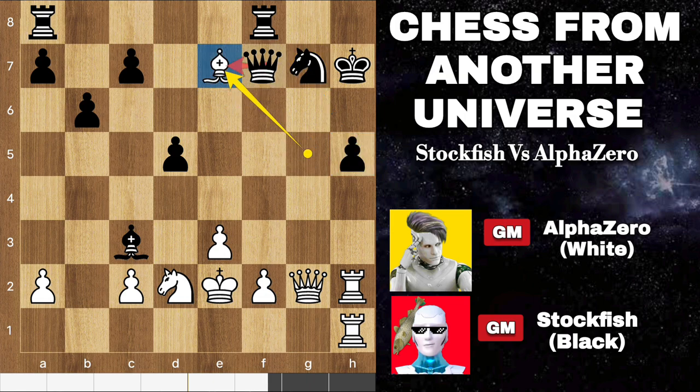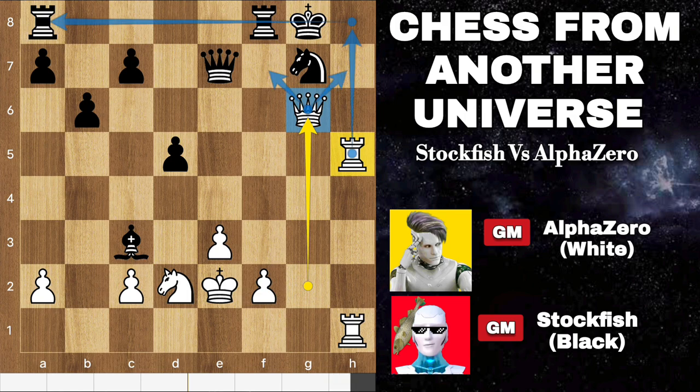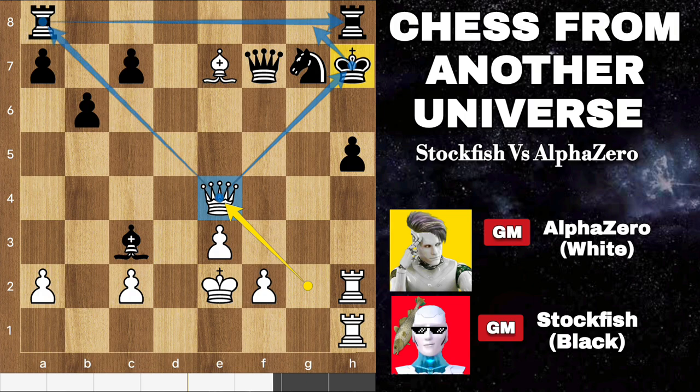Capturing the bishop would indeed lead to a perilous situation. After rook takes h5 check, if my king moves to g8, the queen on g6 would create a deadly threat. Black's rook can follow with h8 checkmate, making it a dire situation. So back to the position — we have rook h8. Sacrificing the knight with knight to e4 is a bold move; retreating the king to avoid losing the rook on a8 would be impossible due to the knight's control of key squares, creating a tactical dilemma for black.